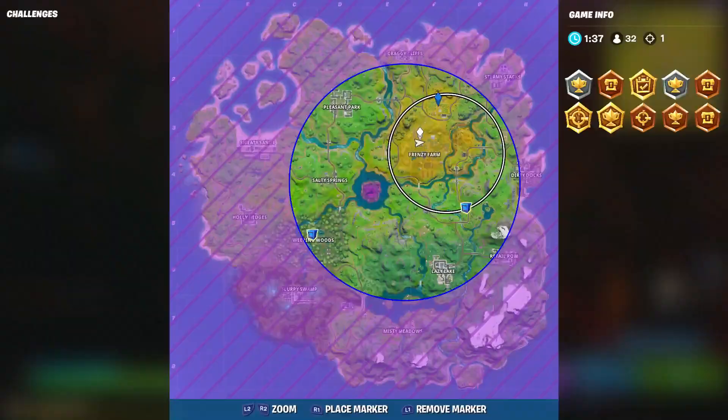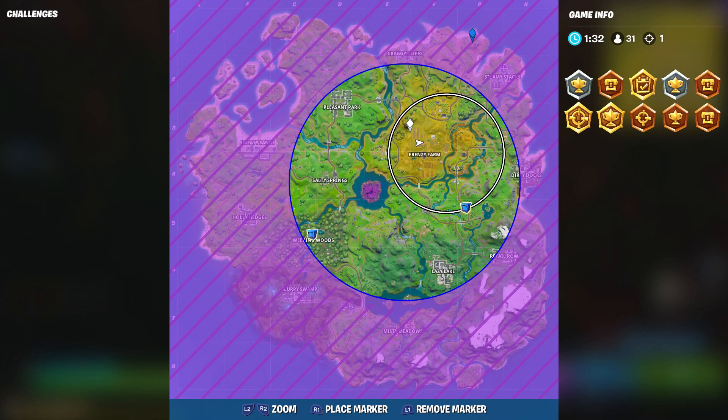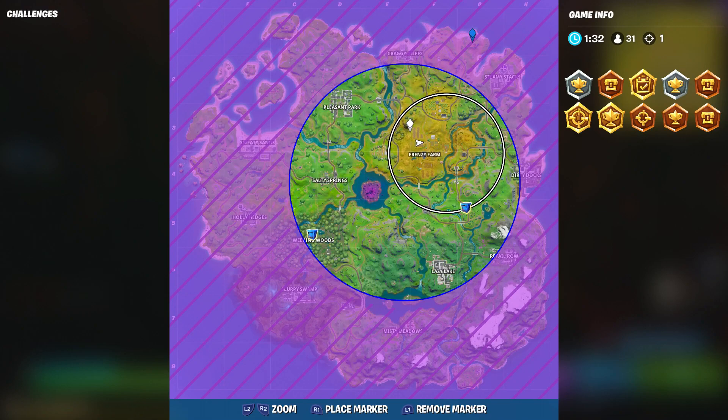Pretty nice, not too bad. So again, the locations are Weeping Woods, the northeast quadrant of the map, and Frenzy Farms. Search a chest in all three locations — and you don't have to do it in one match.